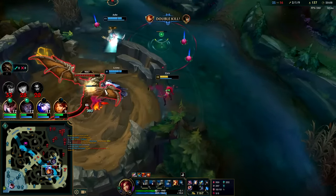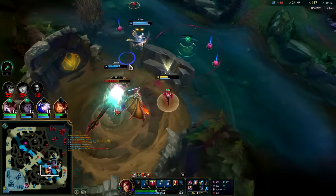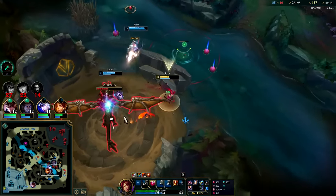Your plants are particularly good against mages. AD carries can usually kill them in one or two autos very quickly.